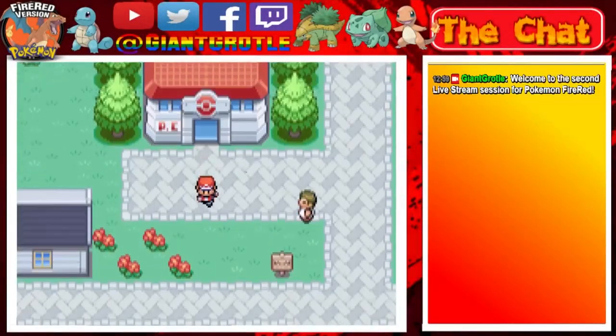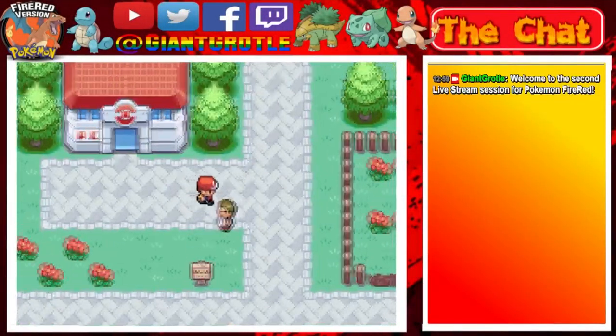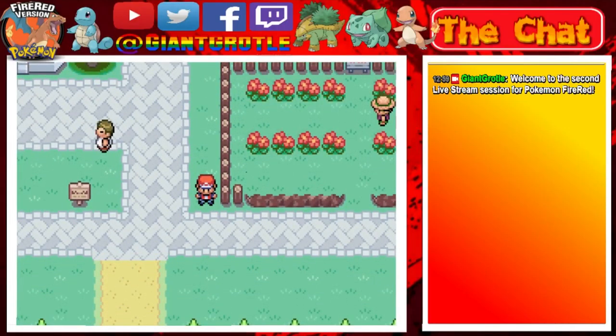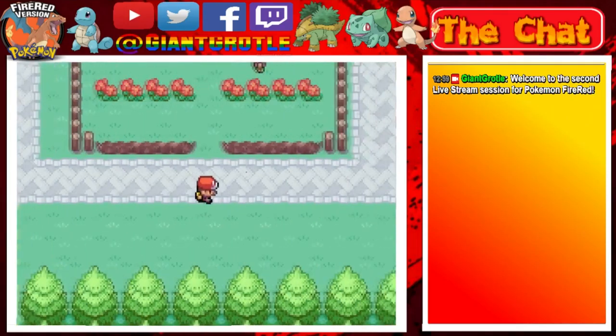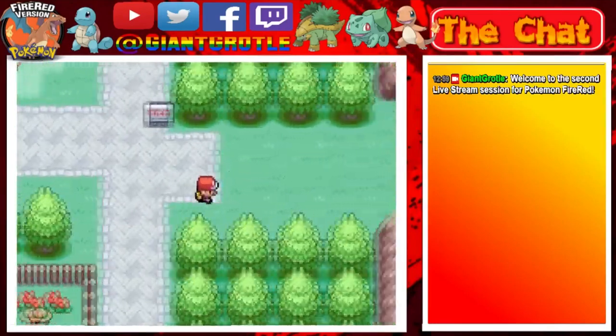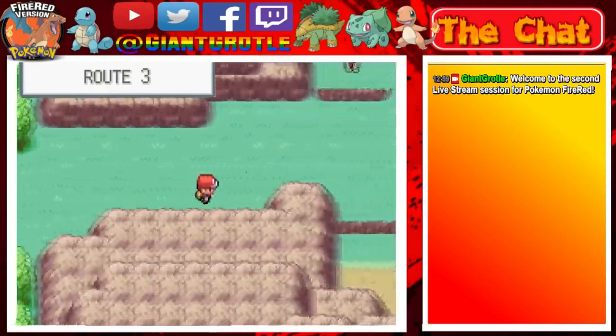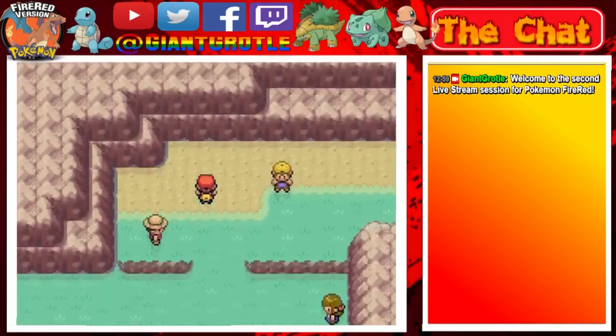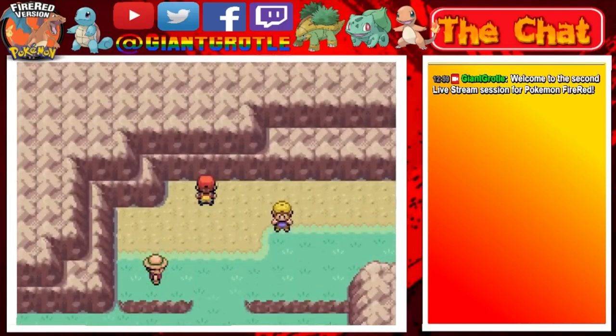Let's get started and finish up this route east of Pewter City. We're gonna run there and hopefully make it to Mount Moon and Cerulean City in this live stream session. This is the second live stream session by the way, so we already battled most of these trainers, so we'll just go past them.